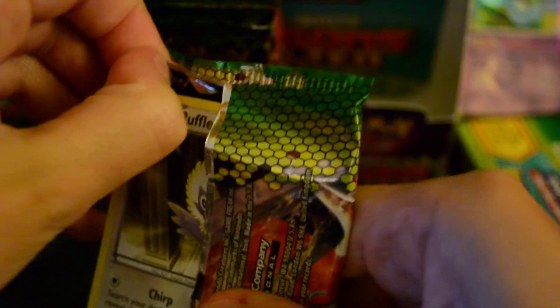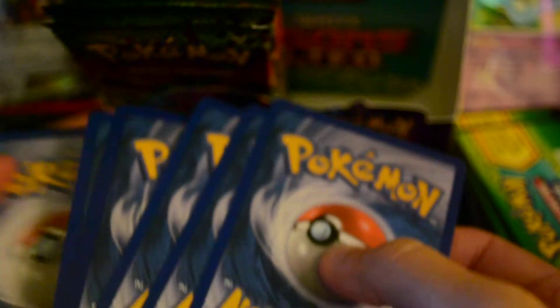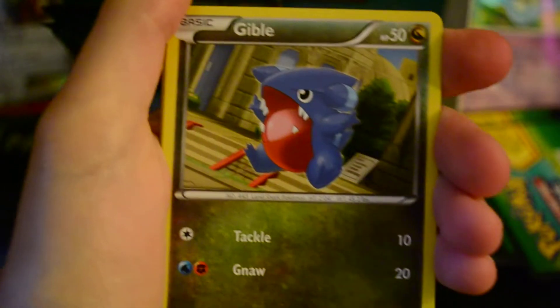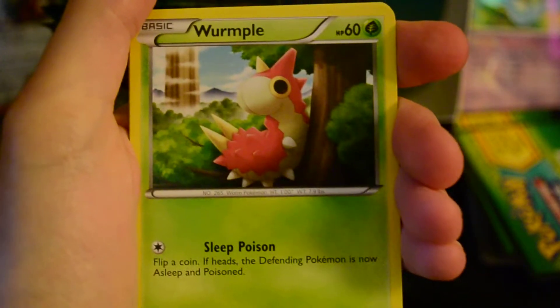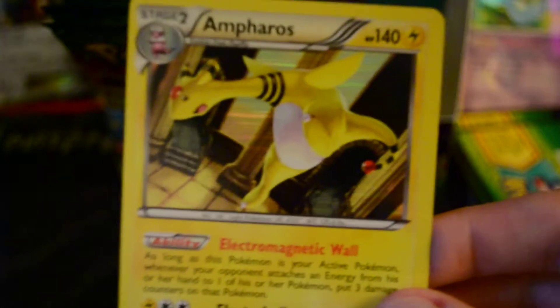There we go, next pack. We've got Rufflet, Gible, Weasel, Aron, Wurmple, Throw, De-Evolution Spray, and Bee Burrell. And my Reverse is Fungus. And my Rare is another Ampharos Hollow, so that's also up for trade.